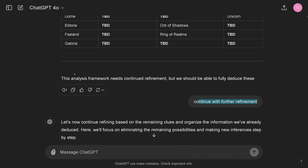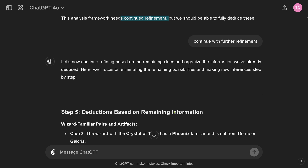At the end, the first answer says 'this analysis framework needs continued refinement.' And you're not going to believe it — my first cascading prompt was simply to say 'continue with further refinement.' Exactly what it gave me. And then it goes on.